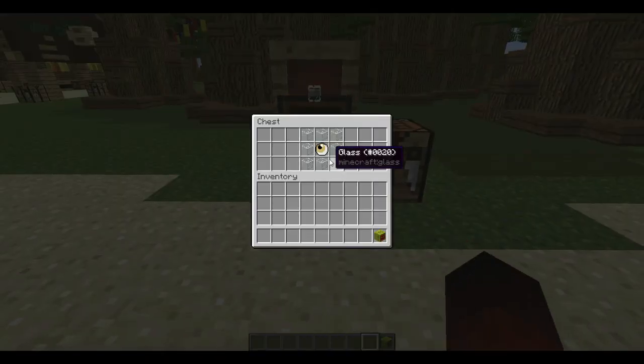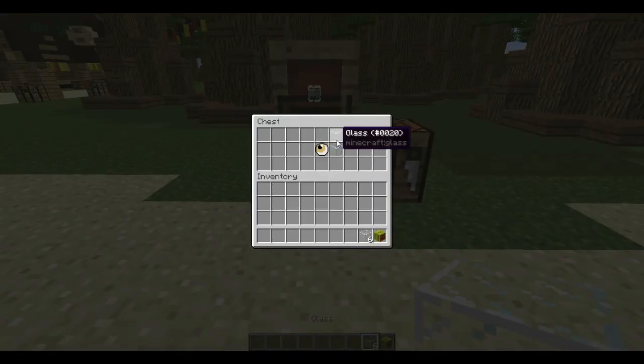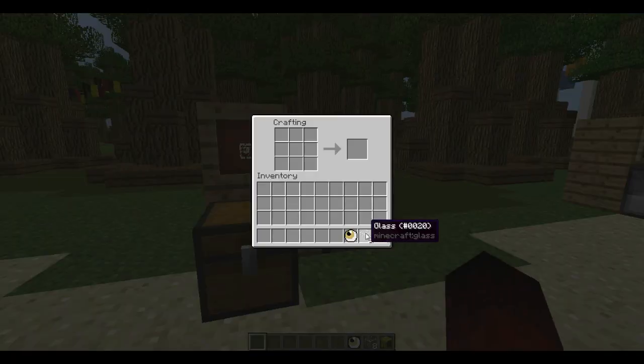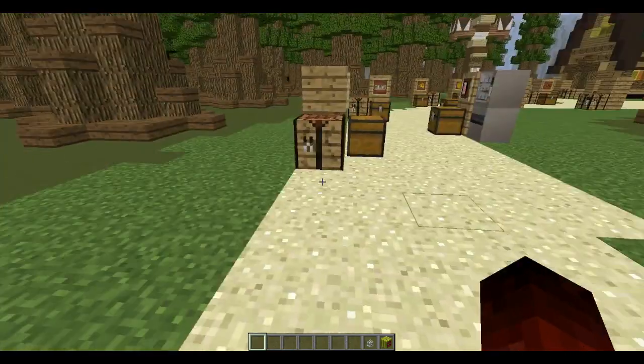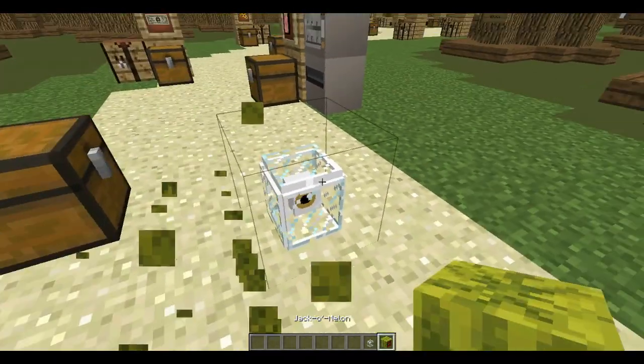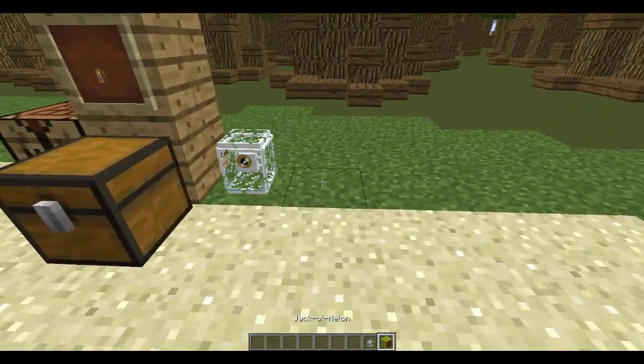Here we have the eye in a bottle. It's crafted with eight glass with a bat's eye in the very middle, and you get the eye in a bottle. These are both blocks, so let's place the blocks right here.